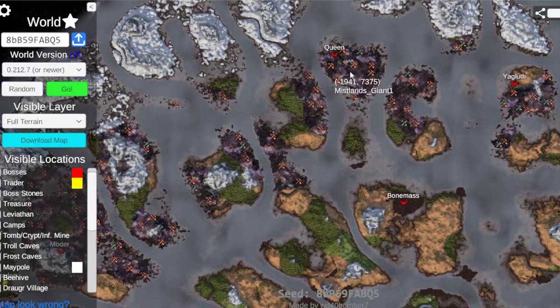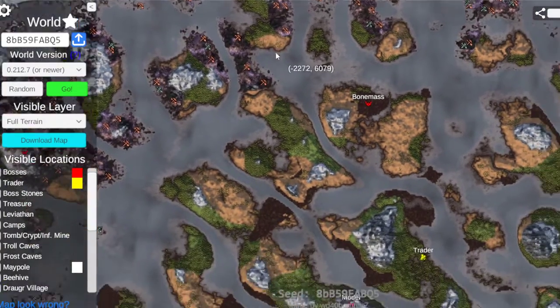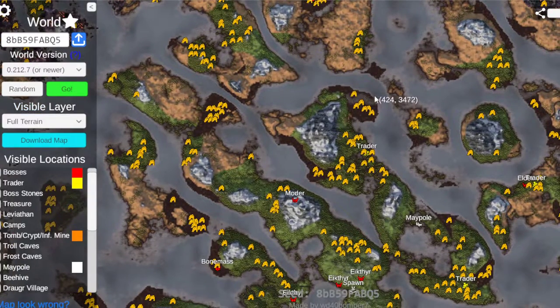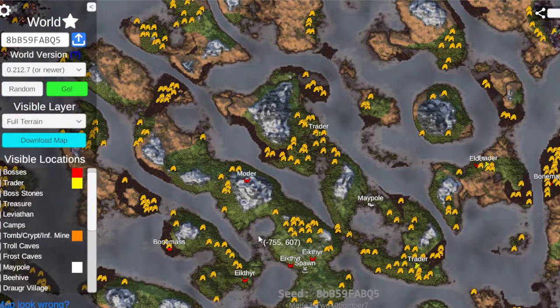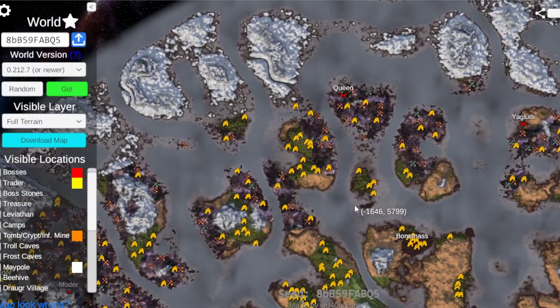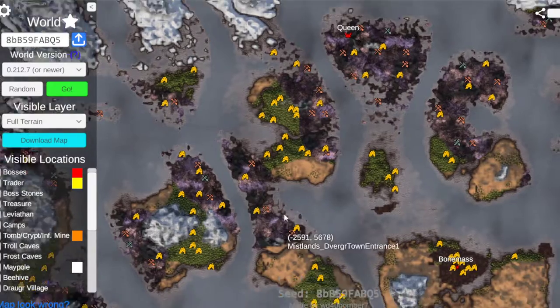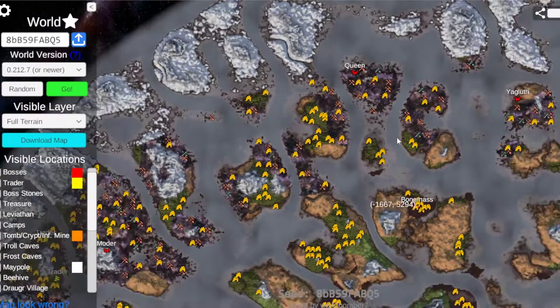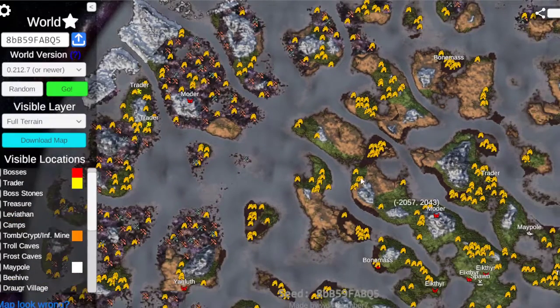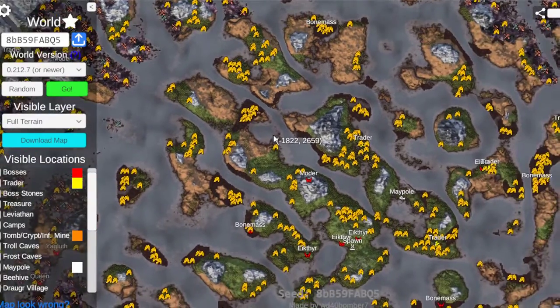We've got a couple of Mistland swords but plenty of iron scattered all around here. Up here there's a great amount of infested mines, and this local cluster should be fine for all the black core needs. There's also a giant mist lens just over here — you can sail from here and have all of that wonderful content right there.